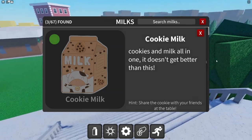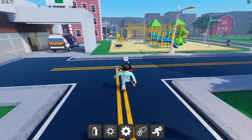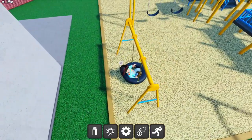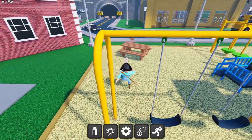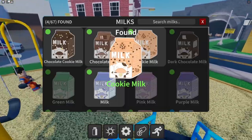The next hint is 'share the cookie with your friends at the table.' I may have just passed the table earlier. Getting caught in the little tire swing — but I found the cookie milk! I really did it.